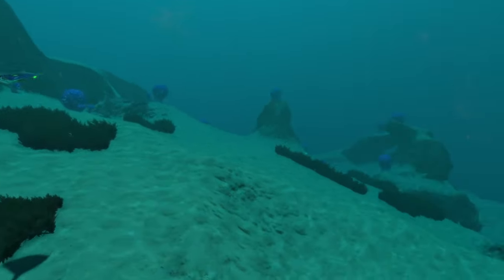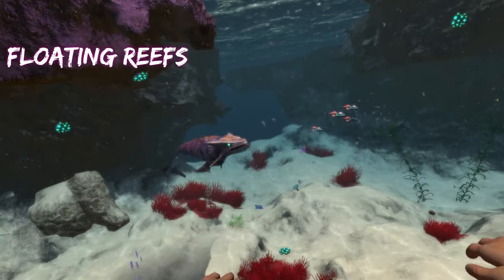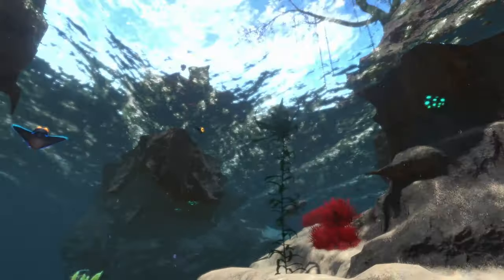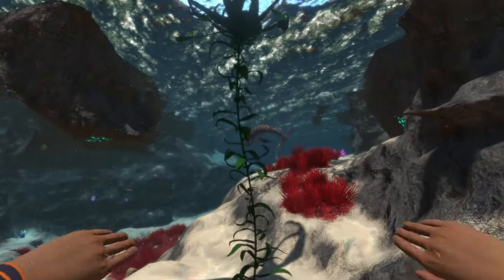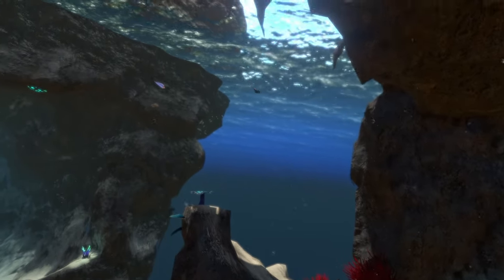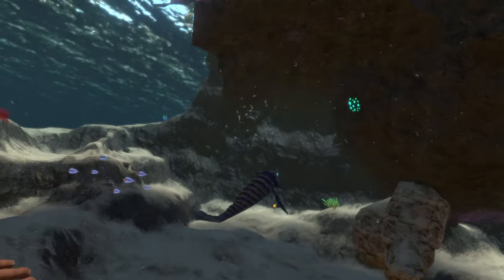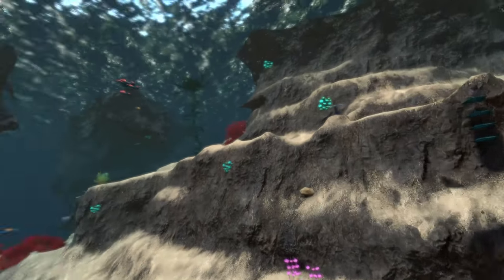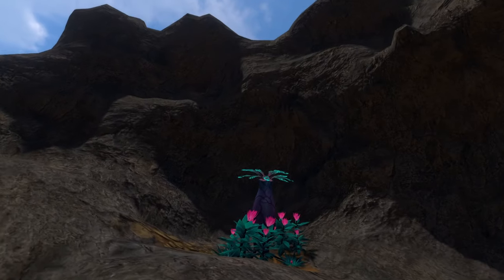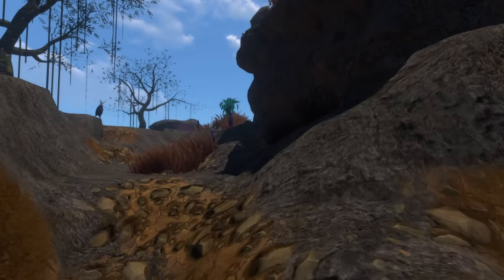The last biome for today is called the Floating Reef, and it is bustling with life. There are all types of plants, a bone shark, spadefish, a rabbit ray, kelp trees, barnacles on the bottom of rocks, and the red grass from the grassy plateaus. Very diverse and vibrant — everything jumps out at you the moment you arrive.